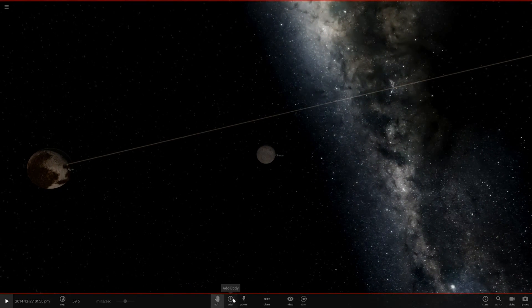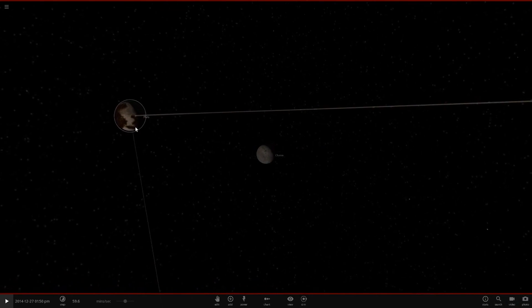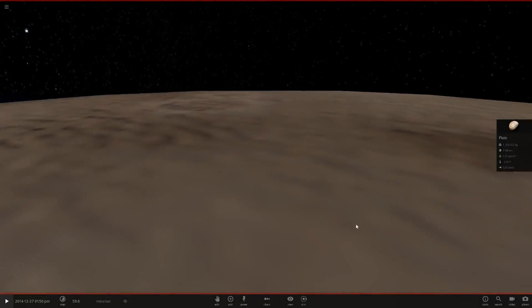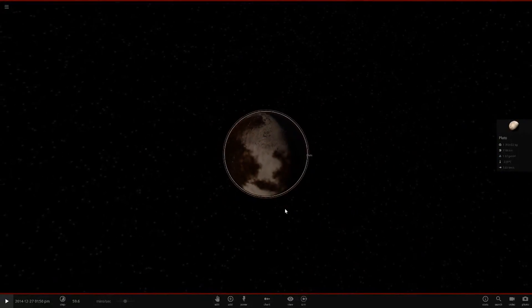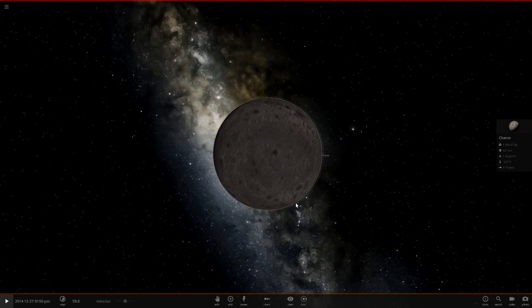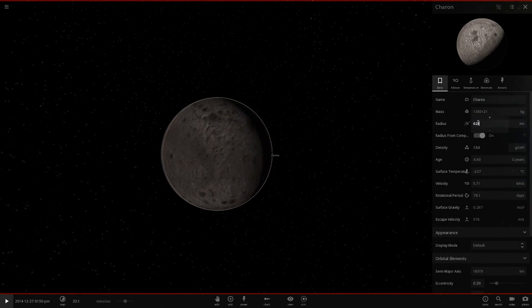Let's slow this down and go to Charon. These bodies are quite close to each other — you could literally fit one Earth between them. From Pluto's surface, this moon is quite large in the sky already due to how close they are. But poor old Pluto is going to get overpowered by its little moon.